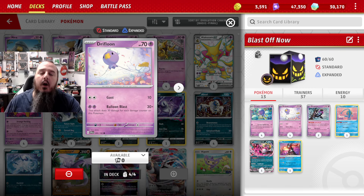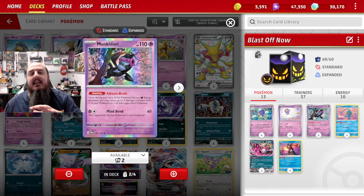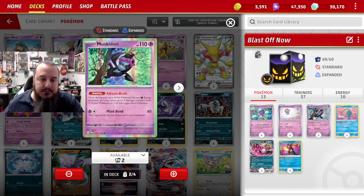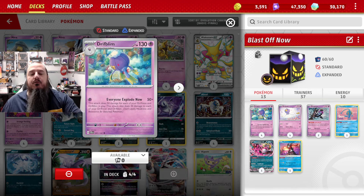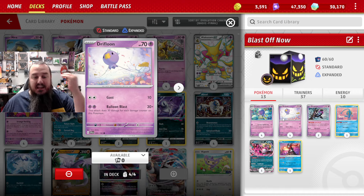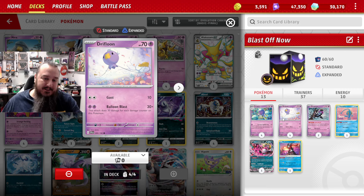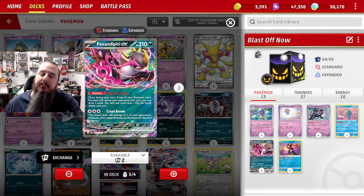We can play Bravery Charm on this Drifblim to push its HP even higher so it can survive more hits. We're also playing Monkey Dory because I like the idea of manipulating the damage on my Drifblims to maximize possible Balloon Blast. It's kind of difficult to work within this deck, but thanks to Drifblim's single-energy attack it's a heck of a lot easier. We're also playing Manaphy in case our opponent is playing some bench hitting. We got Phezandipity EX to flip the script and give us a way to draw cards when our Pokémon are knocked out.